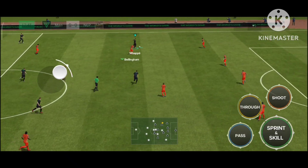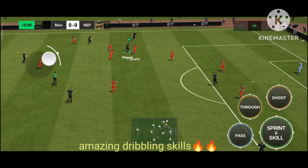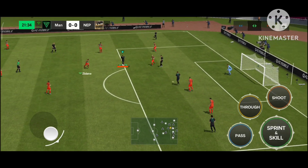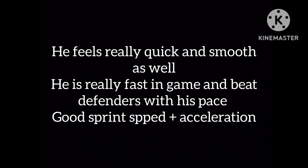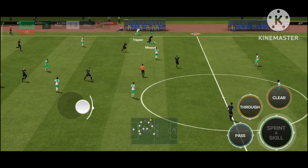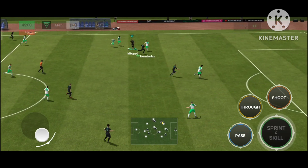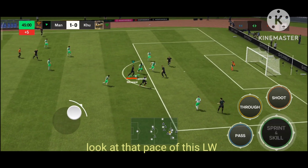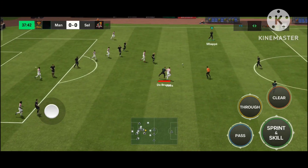This card is really amazing in-game. Here you can see Kylian Mbappe again with the ball — two defenders chasing him. He opens a fake shot again, changing direction from one side to another. He is really fast, beating defenders with his pace. He has amazing acceleration and sprint speed, great dribbling skills, going past his defenders and finishing with a good shot to goal.